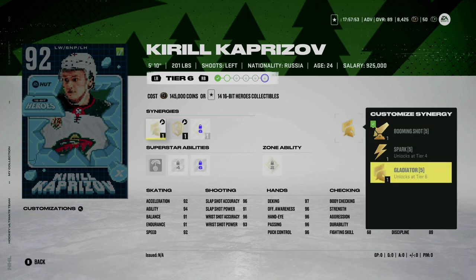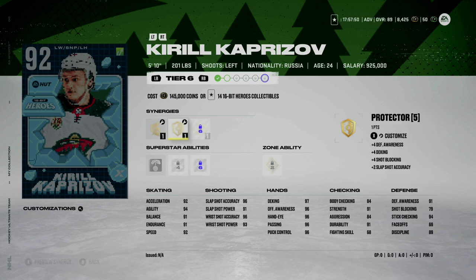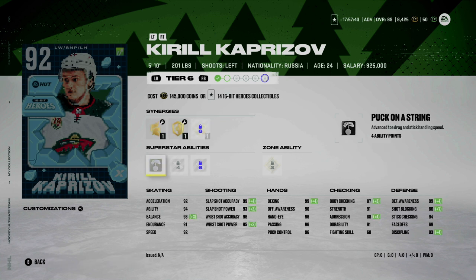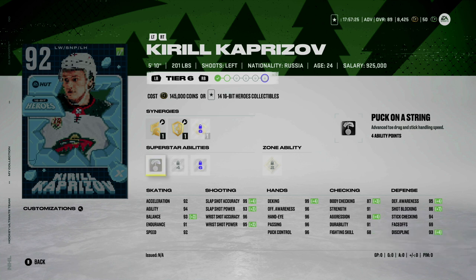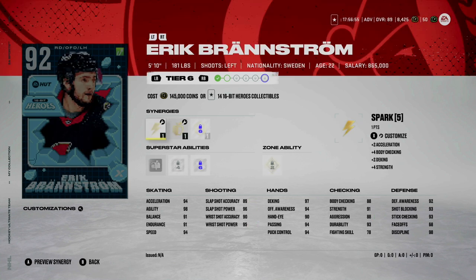In my opinion, this is the most exciting one in the bunch. He has Spark, which is not bad to throw on if you can activate it. You can also put on Gladiator, Protector, Light the Lamp, or Well Rounded, and his non-changeable synergy is Bombarded. Look at this card — 92 acceleration, 92 speed, wrist shot power and accuracy are unbelievable, 95 wrist shot power, 96 wrist shot accuracy, hands are 96 across the board. At 5'10 he's a little bit small, but with 201 pounds and balance at 93, especially if you activate Gladiator, it's going to be hard to take the puck. Superstar abilities include Puck on a String, Elite Edges, Wheels at only five ability points, and Third Eye as his zone ability.